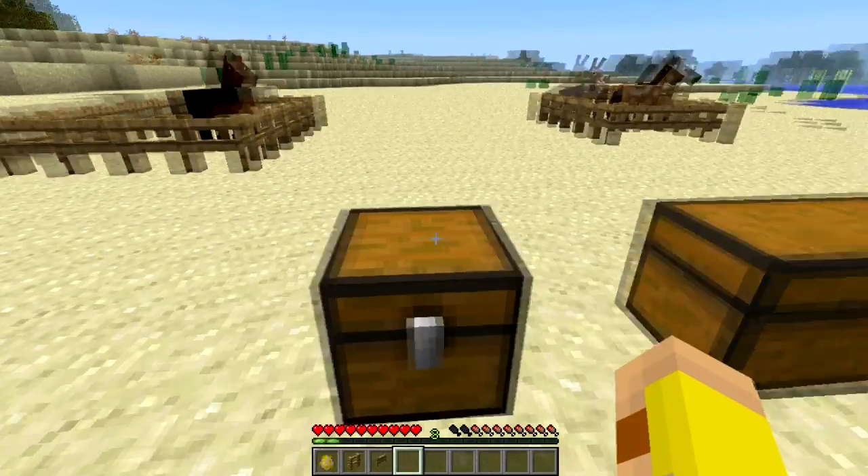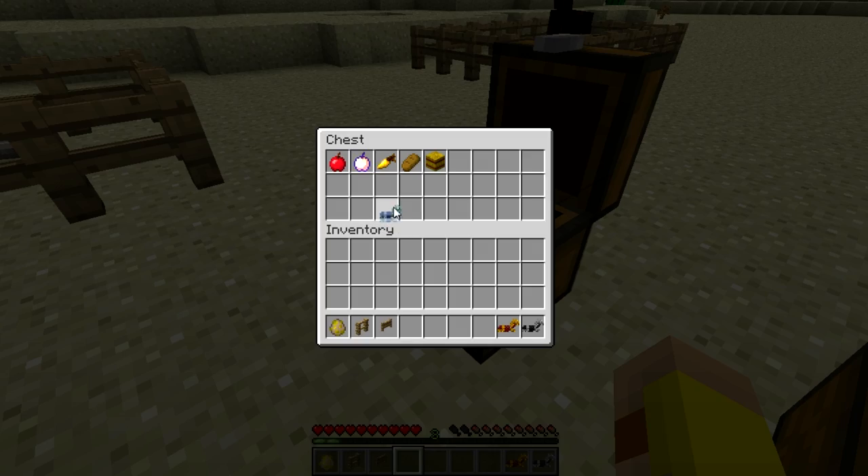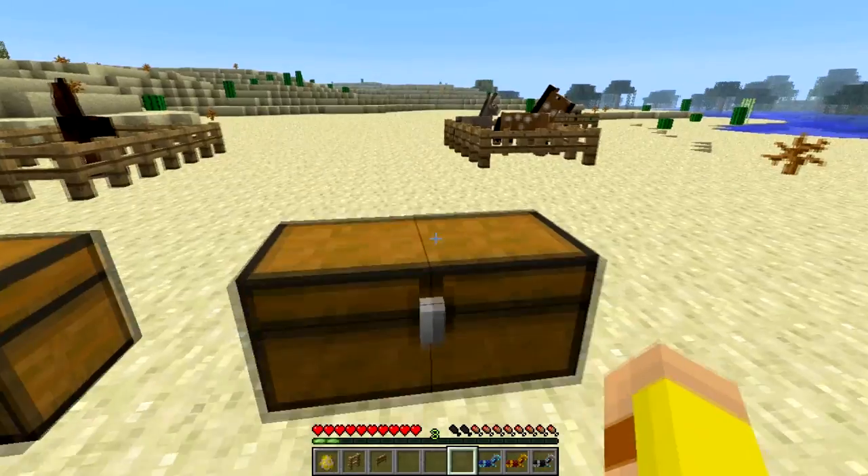We're going to show you first how to craft these, which are right here. You get iron, gold, and diamond — as you would expect, the three types of armor in general.